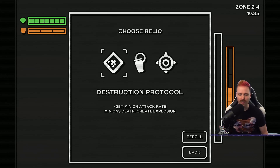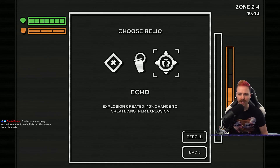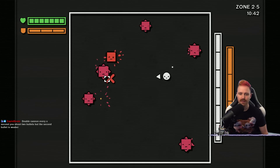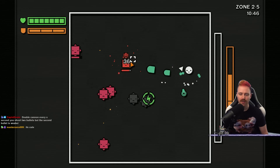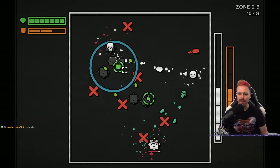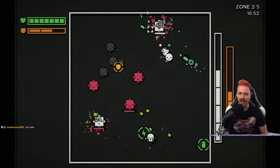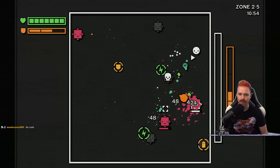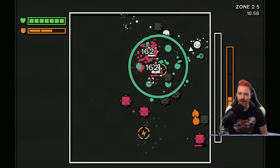Destruction protocol — death explosions. Holster again. Echo — explosion created, 40% chance. I wonder if it's 80 now? 40% chance that enemies explode. Am I creating the explosion? It seems like I'm creating the explosion when enemies die. Or maybe they are too. We're both doing it?